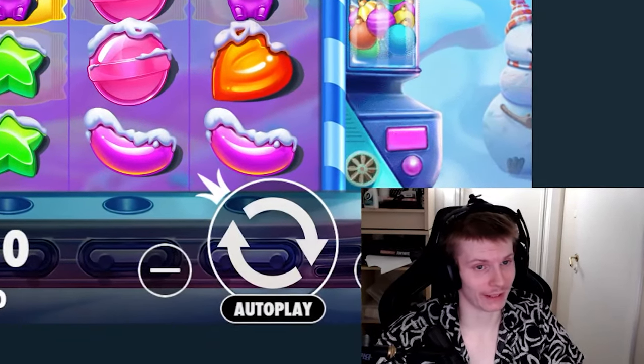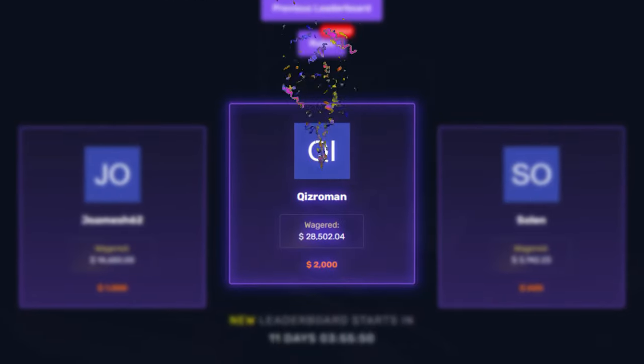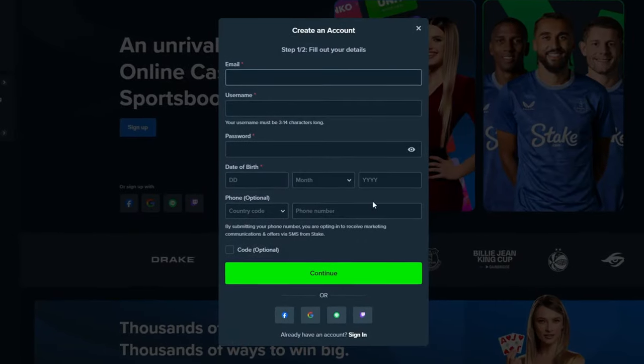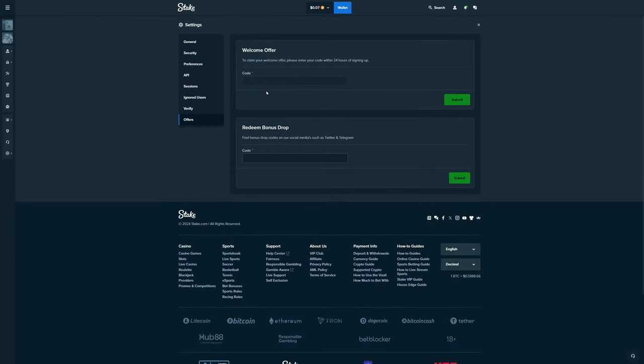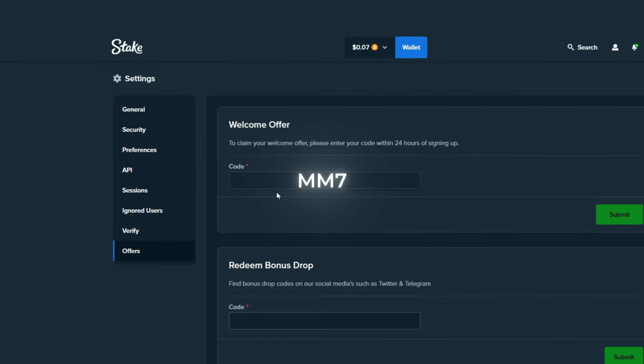I just wanted to let you know that we have some great rewards for people playing under my affiliation right now. We have a bi-weekly five thousand dollar leaderboard with the biggest prize being two thousand dollars. We also have level up rewards and loss back — you can send me a DM on Twitter if you ever want that. If you want to sign up, go down to the optional field and type in MM7, or go to the top right, go to Settings, scroll down to Offers, and type in MM7 there.